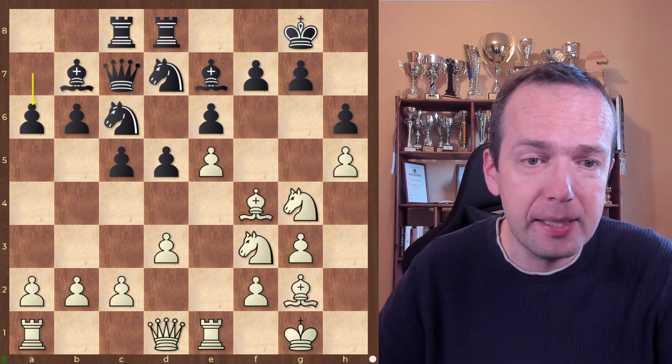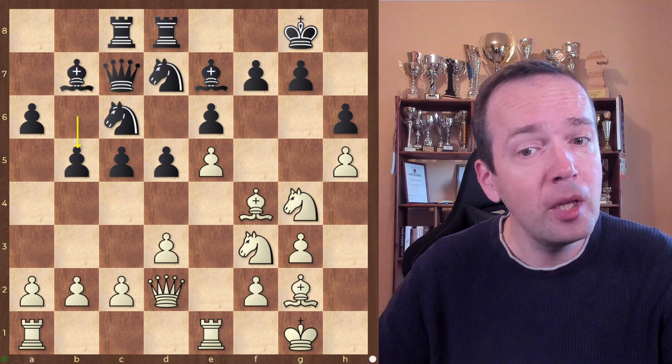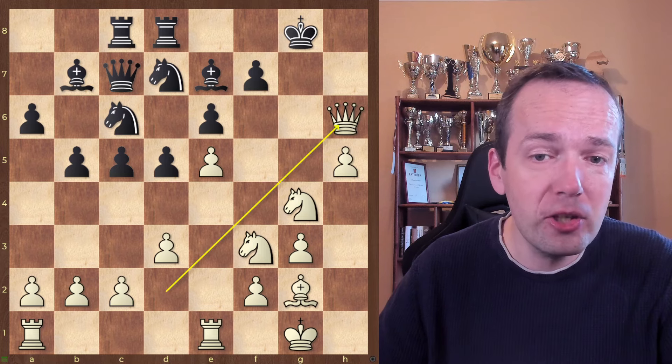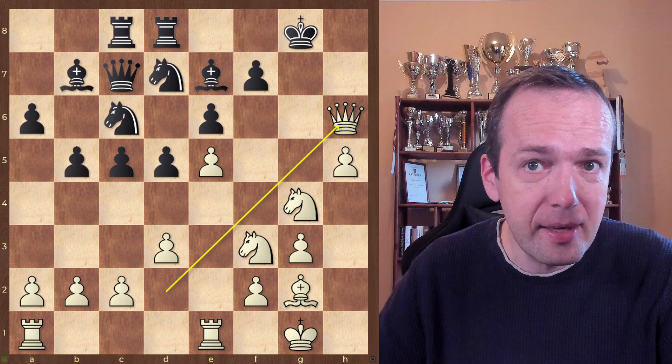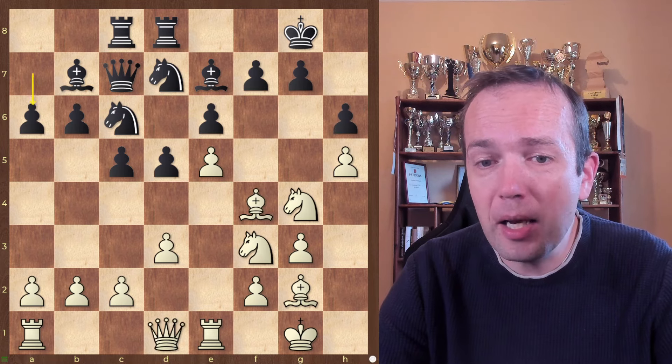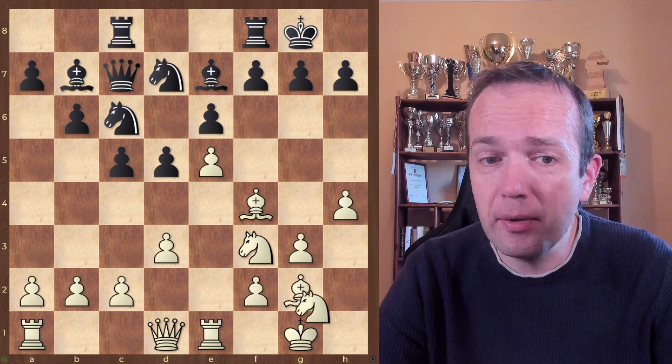Let's say you're playing Qe2 and you're already thinking about Bh6 or Nh6 or Qh6 — you still have a lot of pieces on the kingside to hope for a successful attack. That's why this is looking really unpleasant for black.